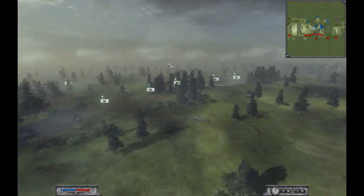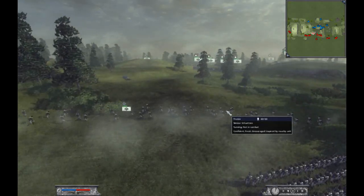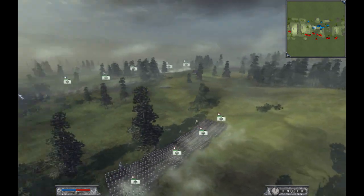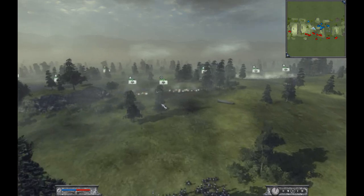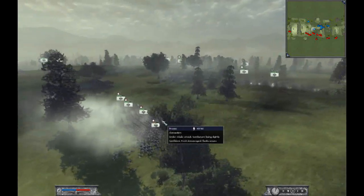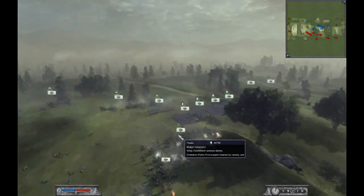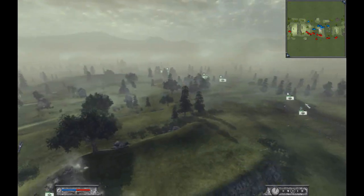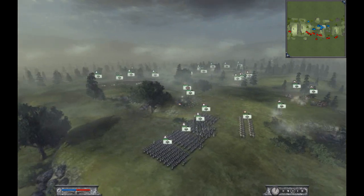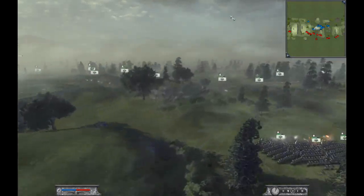He is forming a line here to stop me. I moved my other skirmishers up and waited for him to advance — as he does now, I will get the first shots on him this way. Over here he has his own skirmishers set up and shooting at mine, and his artillery is also set up and shooting at my army.